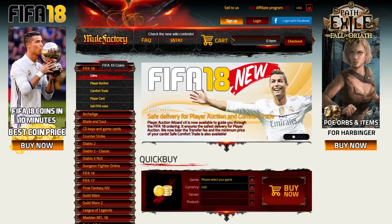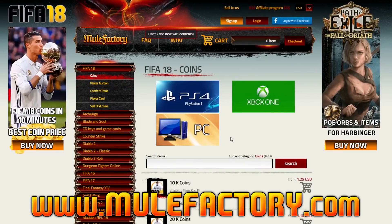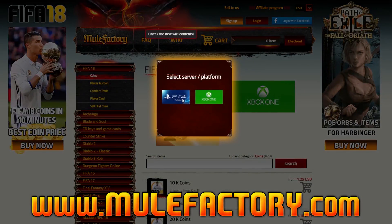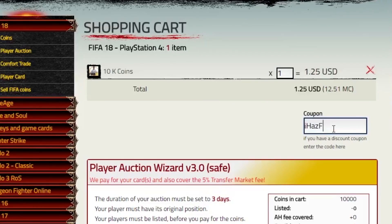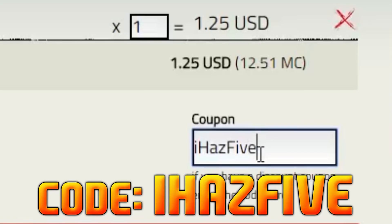If you want any Ultimate Team Coins to buy all those players you want, check out MuleFactory.com. They now cover the 5% EA tax and have super safe comfort and player card trades so you won't get banned. Also, make sure you use my discount code IHAS5 when you check out to get a discount.